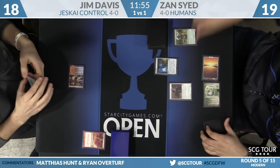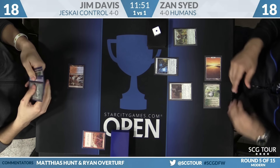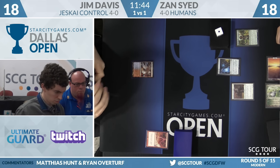Jim Lightning Bolts the Hierarch, so it was a good creature for Zan. Zan had picked Hierarch over Aether Vial — he'll make Aether Vial now and Champion of the Parish. It's a weird thing with Aether Vial and Noble Hierarch in Humans — they're mana sources but the deck is really low to the ground, so their window is very small.